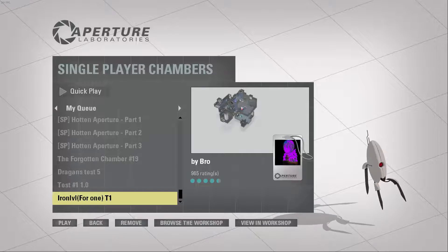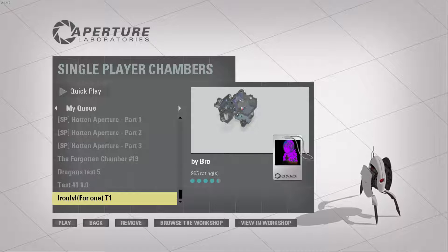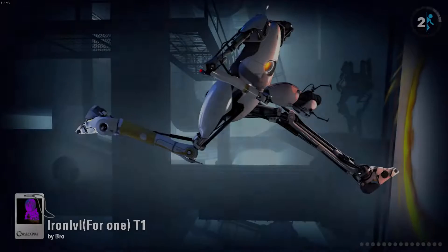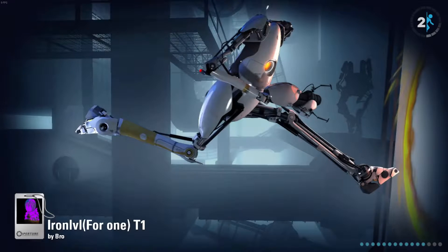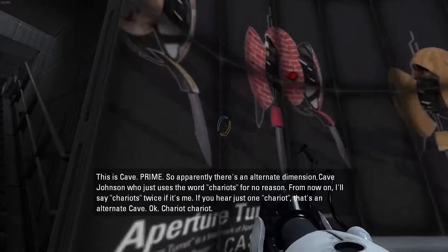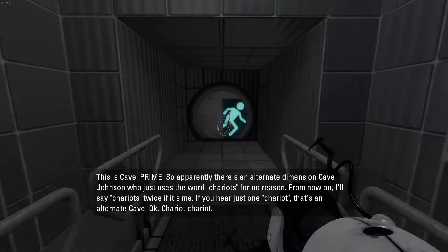We're coming back in for another one. This one's called Iron Level 41T1 by Bro. Alright, let's see what you got for me. Nice picture. Let's see what the bro's got for us. So far he's got the different customisable turret cases.